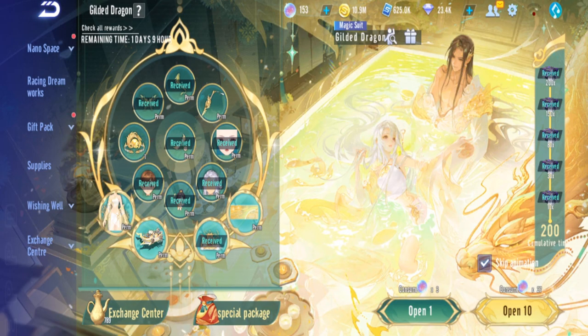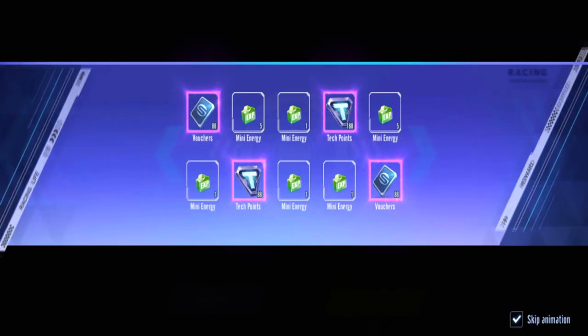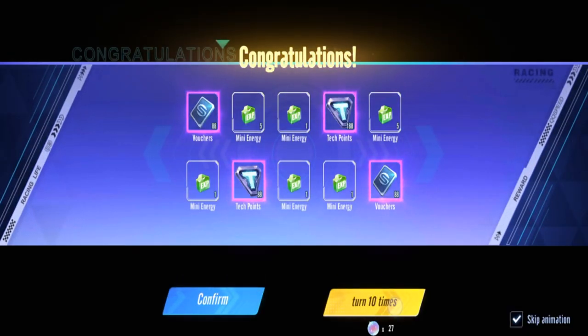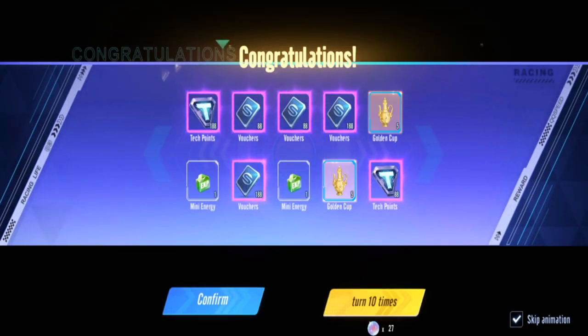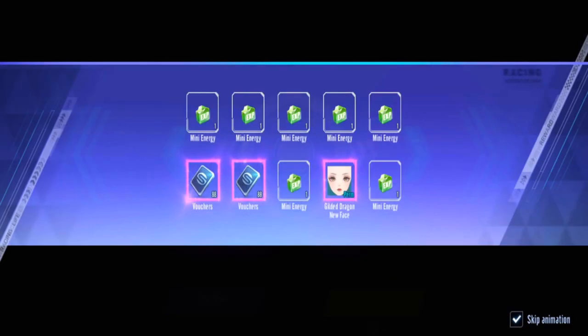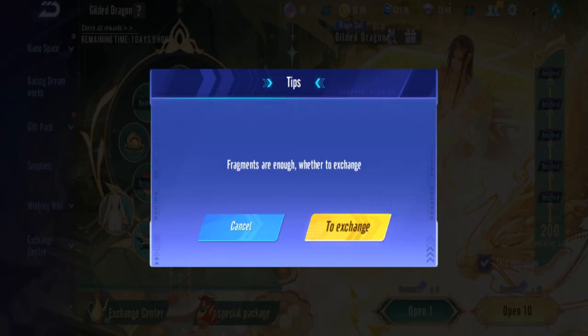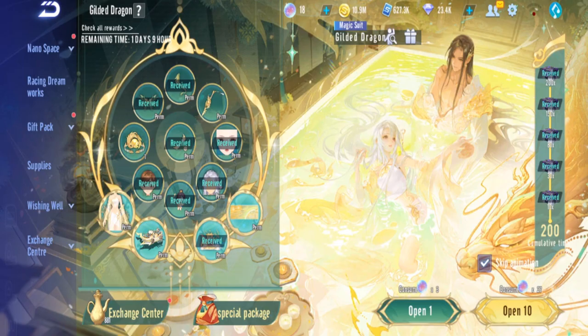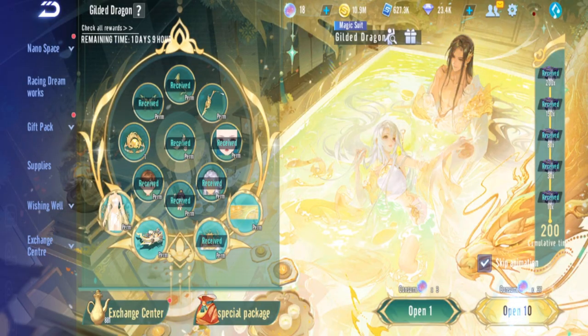The car and the outfit should appear any minute now. We've got 881 fragments — enough — but since we might still pull the car or outfit, I may as well wait a bit longer.